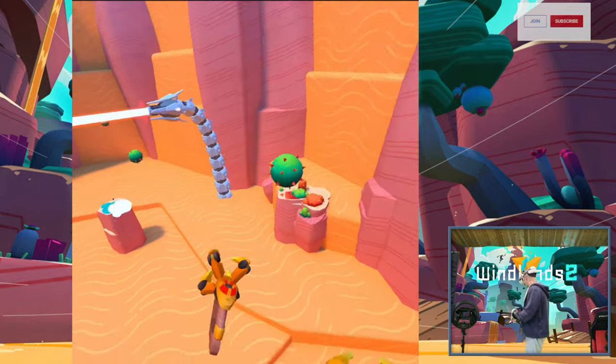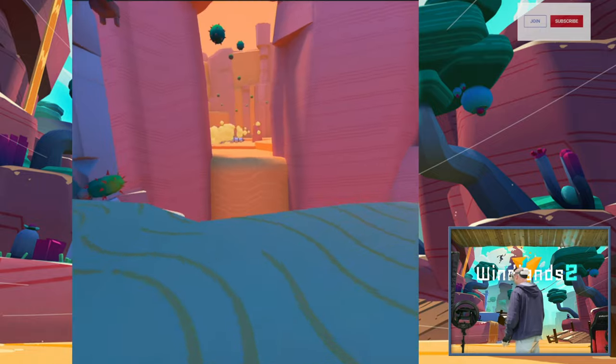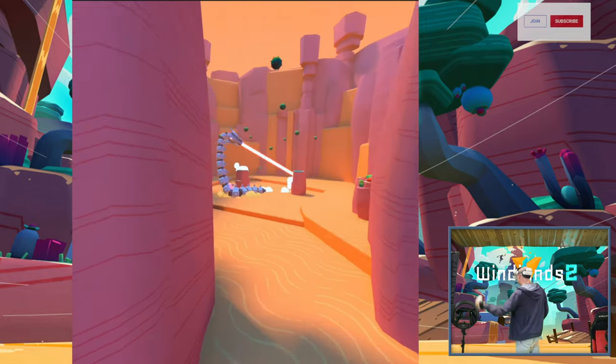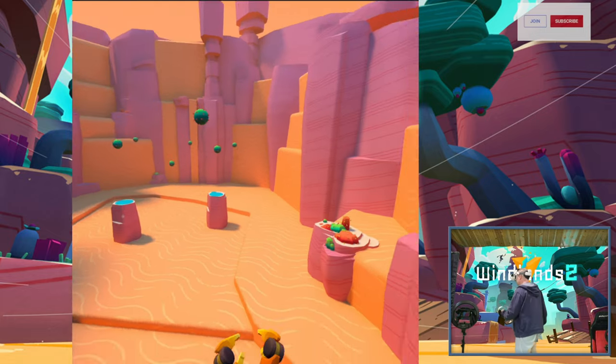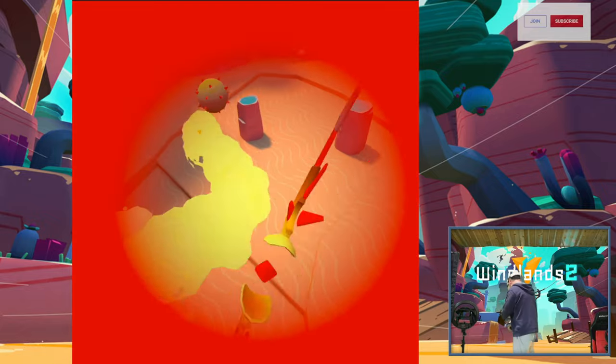Whereas the original game was single player only, Winlands 2 is built for cooperative play, and this is where the game really shines. Swinging through the enormous landscape with your mates either side of you, watching them fall to their death as they miss a grapple point, or just racing to get to the next checkpoint first — it is sublime. But it does cause a problem.